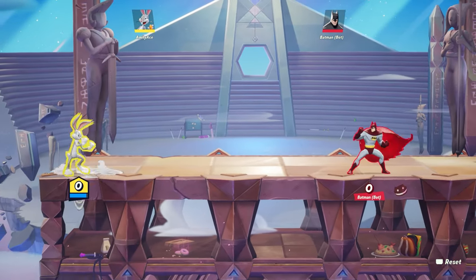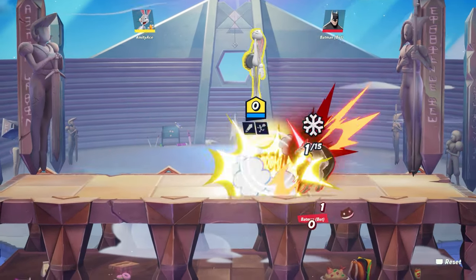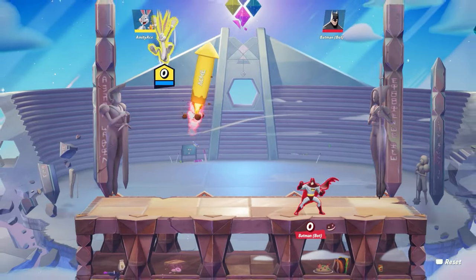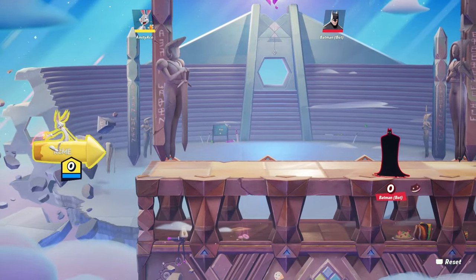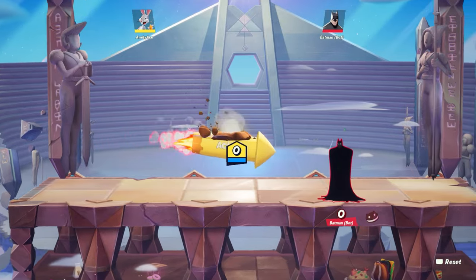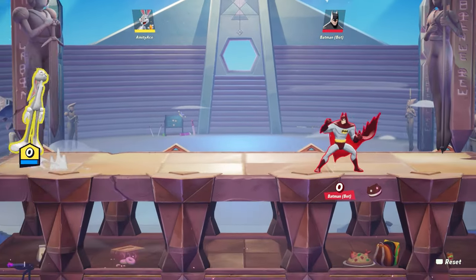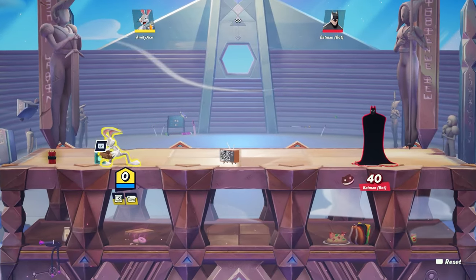A couple other things you might not know: with the rocket, if you want, you can use a down special on the rocket and it actually changes the trajectory of the rocket itself. I didn't know this for a while. It makes the rocket go up. It does use two of your abilities, so I'm not sure how often you should use it, but if someone's in the air and your rocket is down here, you can actually change the trajectory and make it go up to hit them.